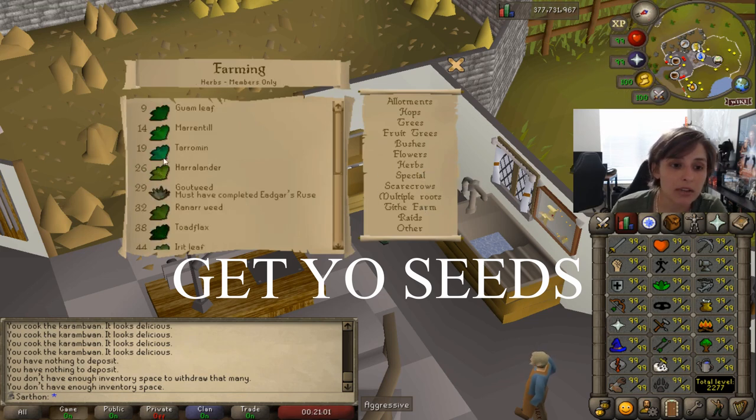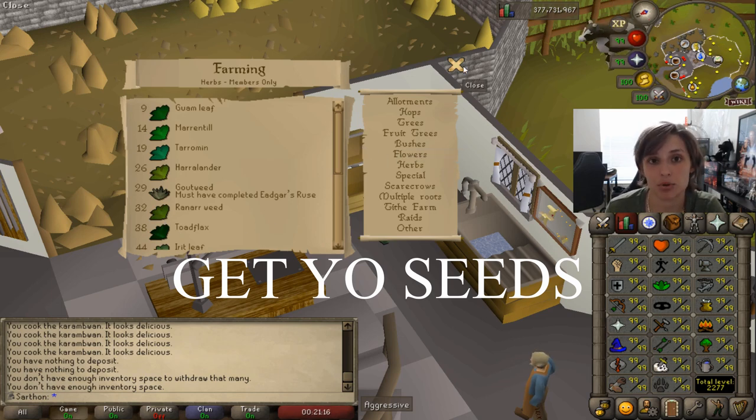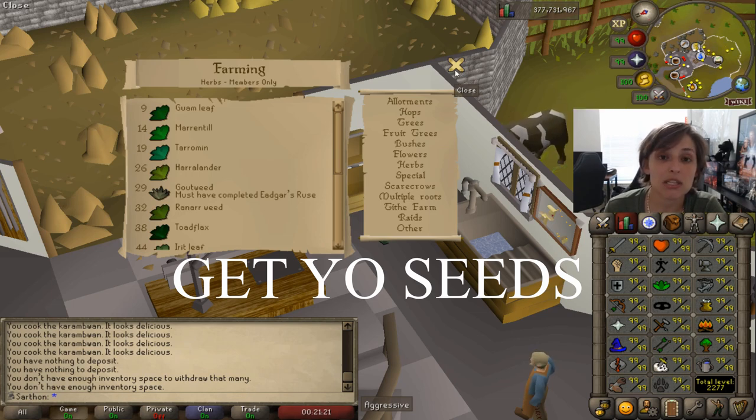If you're lower level, toadflax and similar herbs are good choices — you want to be planting things that are profitable. You're going to start really profiting around 32 to 38 herblore, because ranarrs and toadflax will give you some pretty good profit. That's if they don't die. So anyway, buy some seeds or make sure you're saving them from monster killing and things like that.